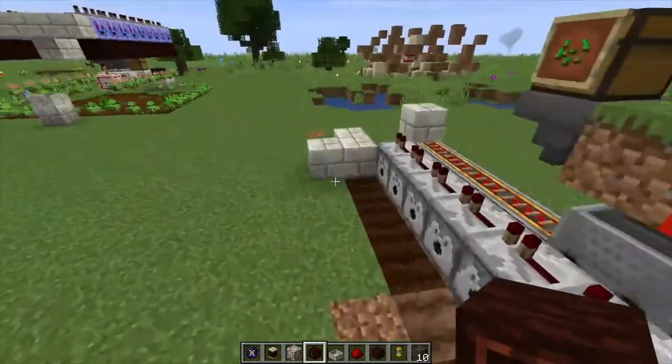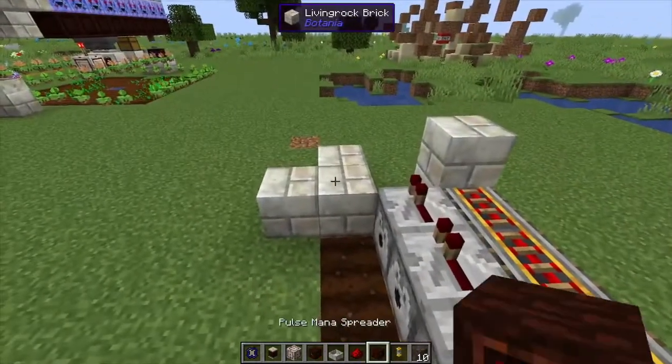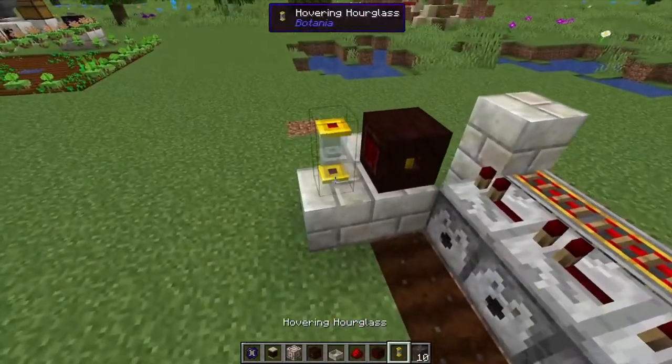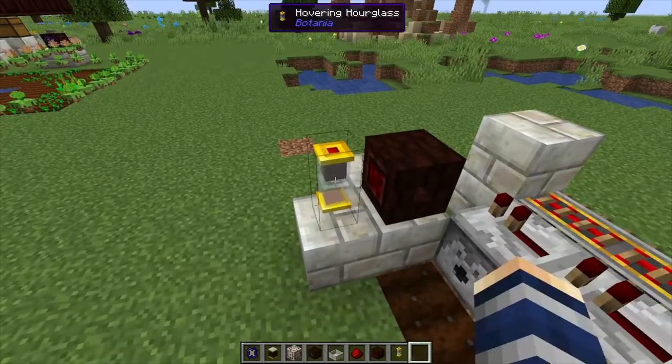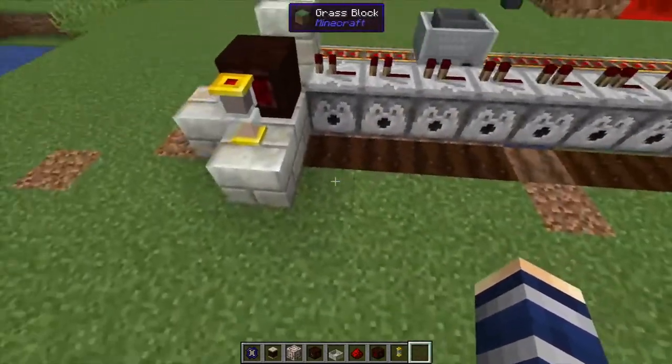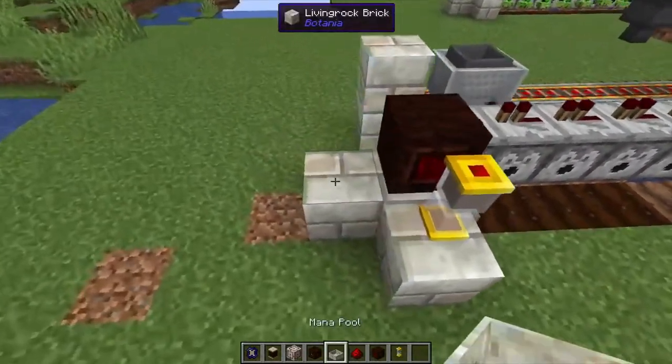From here we want to go over to our mana section of the build. We want a pulse mana spreader placed right next to this dispenser. Next to that we're going to put down an hourglass — and then 10 minutes worth of soul sand, which is 10 soul sand — we'll get back to that in a second.